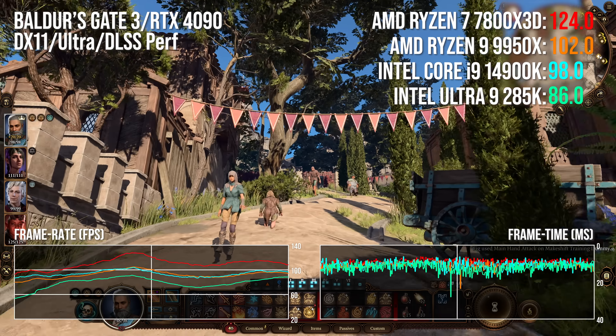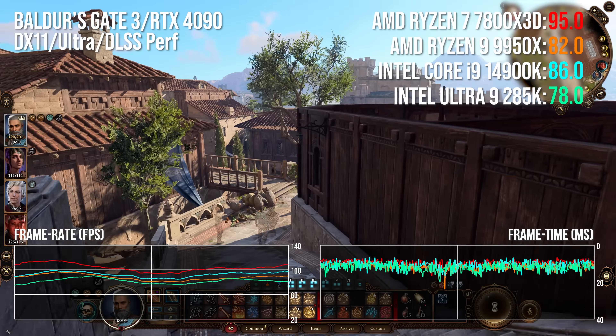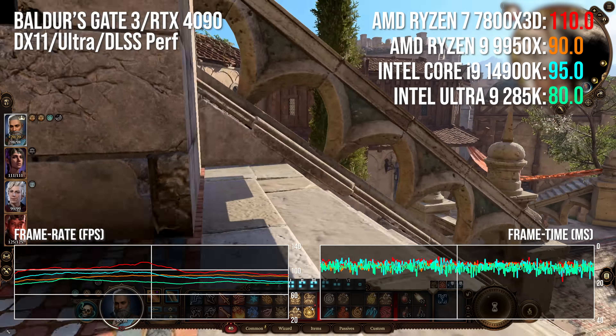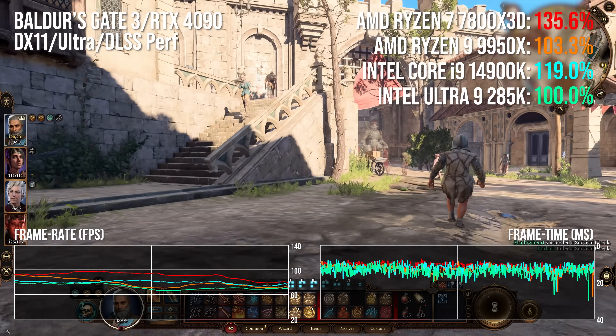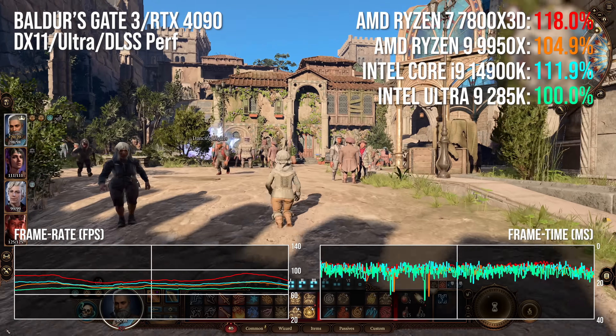Baldur's Gate 3 is fun — it runs very well until about 50 hours into the game, when Act 3 brings you to the city of Baldur's Gate itself. At this point the CPU requirement rises dramatically if you're looking for gameplay north of 60 frames per second. We have a 16-point lead for the 14900K here across the whole benchmark, rising to 34% with the 7800X3D.